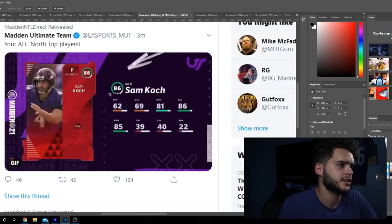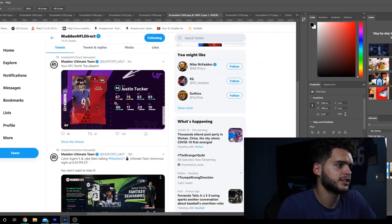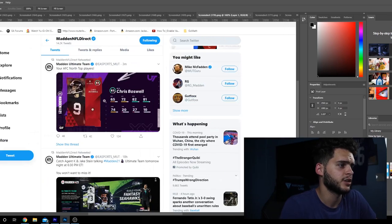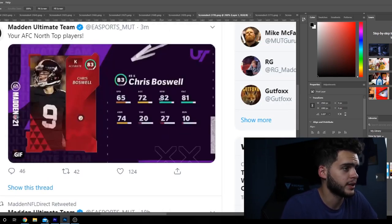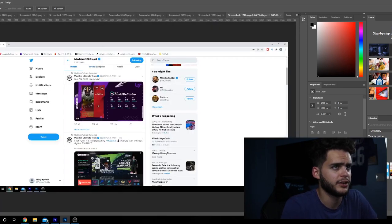Next we got Sam Koch, the punter for the Ravens — 81 kick power, 86 kick accuracy, nothing too special. Then Justin Tucker with 83 kick power and 85 kick accuracy — pretty solid. And Chris Boswell with 82 kick power and 81 kick accuracy. As per usual, Justin Tucker at 86 overall should be the best kicker in the game.